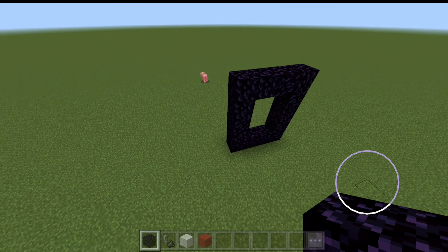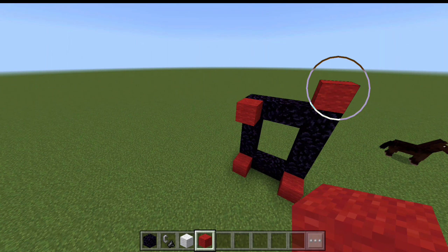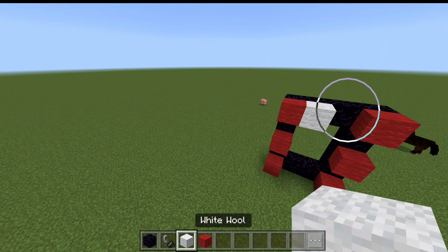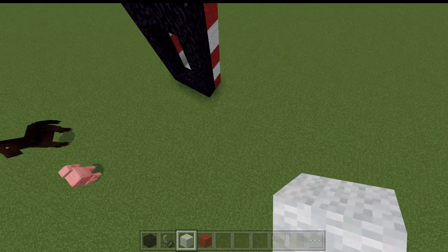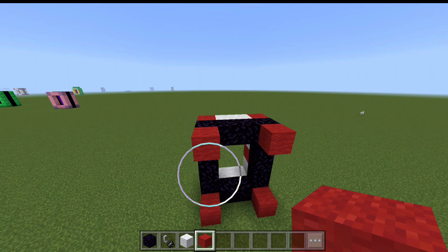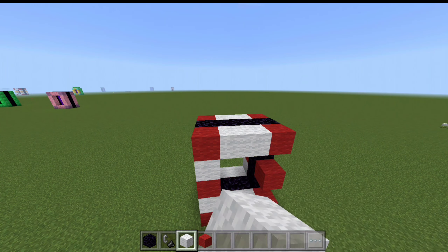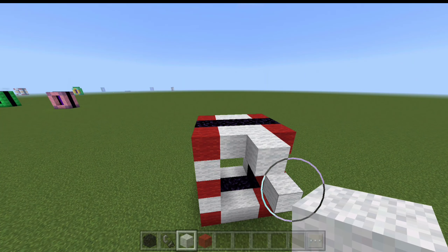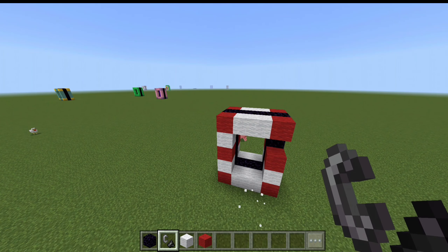Setelah itu kita akan taruh red wool-nya di bagian pojok-pojok dan di sini teman-teman ya. Dan kita gunakan white wool-nya di bagian sini. Setelah itu kita buat di belakangnya teman-teman ya, kita buat belakangnya seperti ini juga. Setelah itu white wool, kita buat kayak selang-seling gitu teman-teman ya.